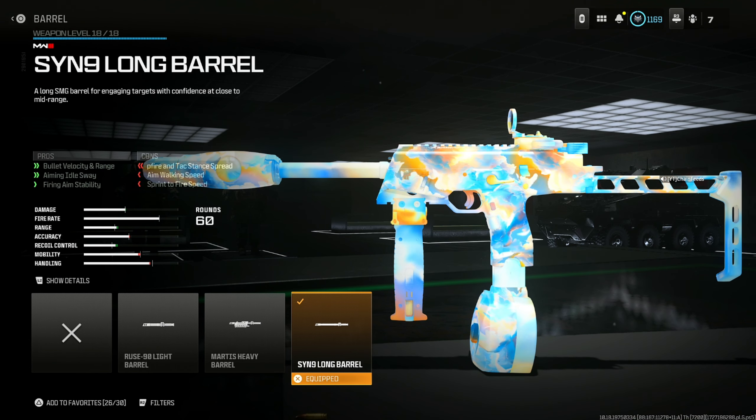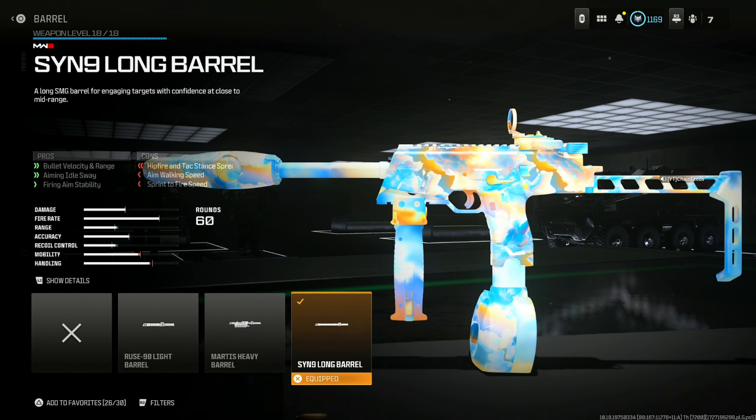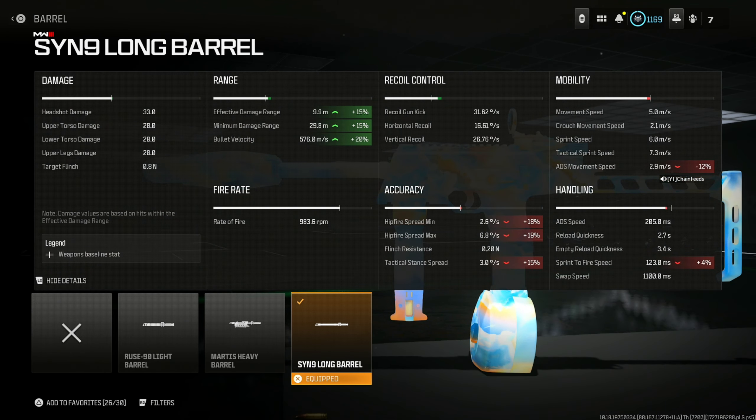Next, throw on the Sin 9 Long Barrel for bullet velocity and range, aiming out stability and firing aim stability. The cons really don't matter that much in my opinion. The range is so amazing — 15% for effective and minimum damage range and 20% for bullet velocity.